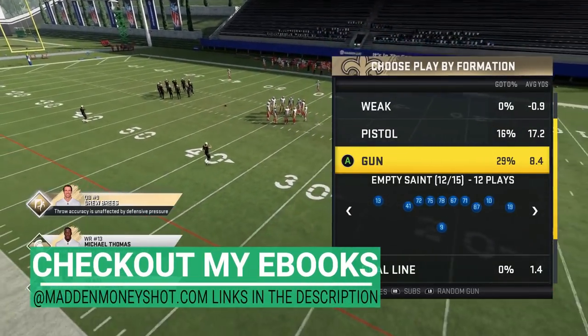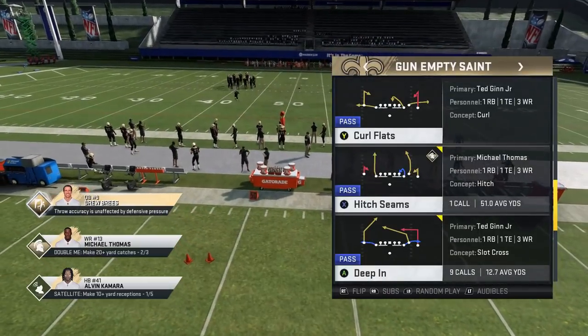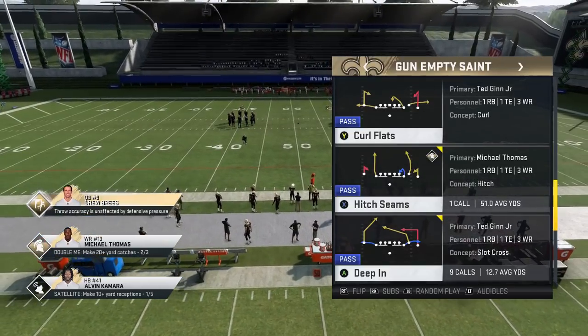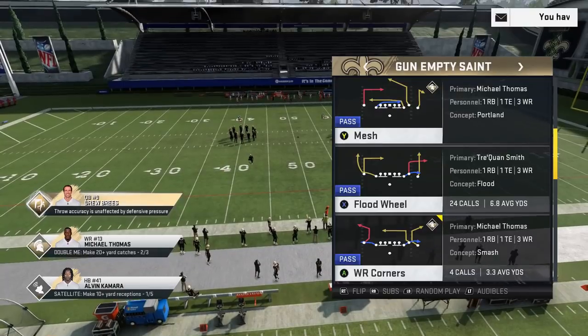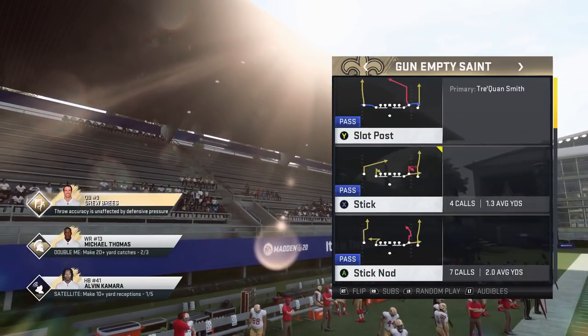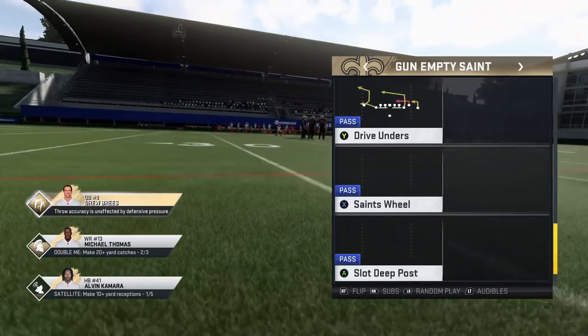Today I decided to do the Empty Saint first, and the reason for that is in a gameplay I put out maybe a week or two ago, I found a new really good home run out of the deep end, so I'm going to start with that play. I'll put a link in the description for the I-Form Close as well as the gameplay where I found this deep end home run play.